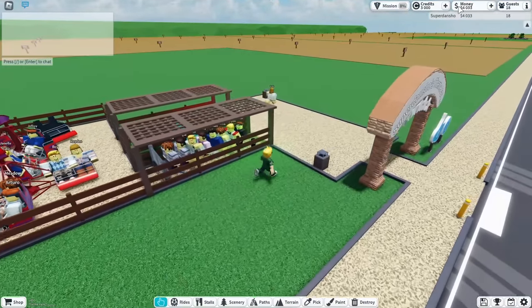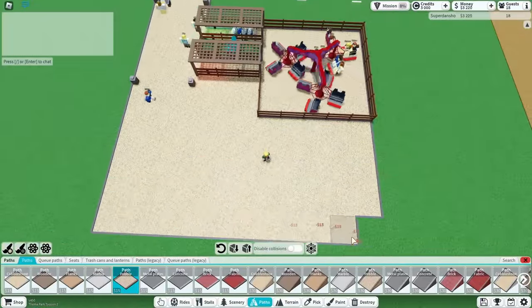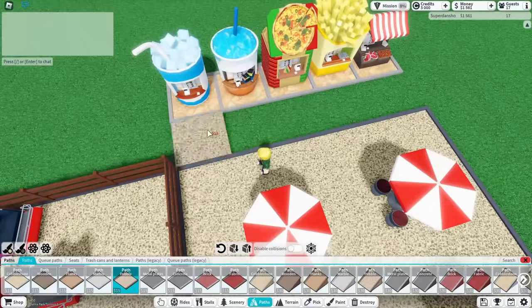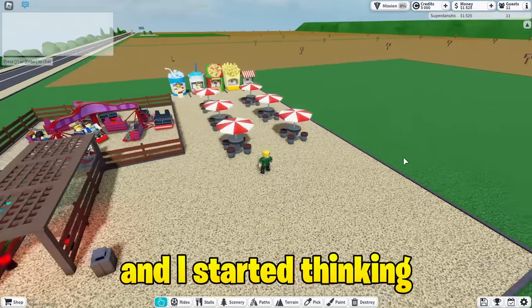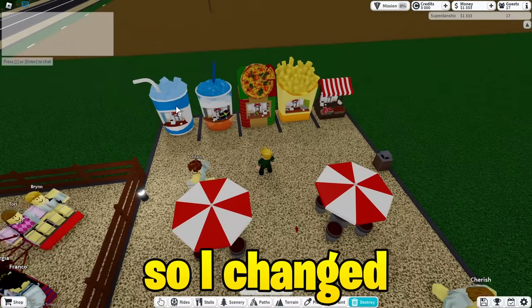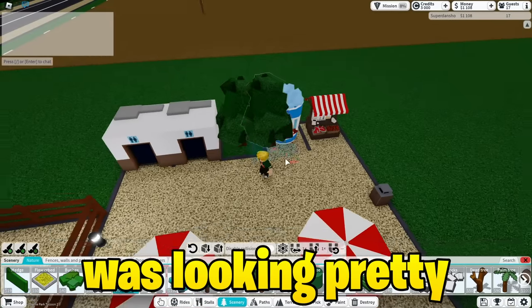Since I had some money left, I built a nice little cafe. I added some more paths and we were good. After some time only a few people came and I started thinking maybe we don't need so many stalls, so I changed things up a little. And now the cafe was looking pretty good.